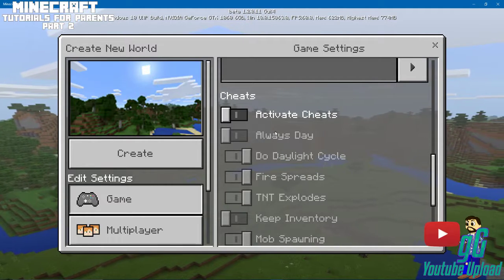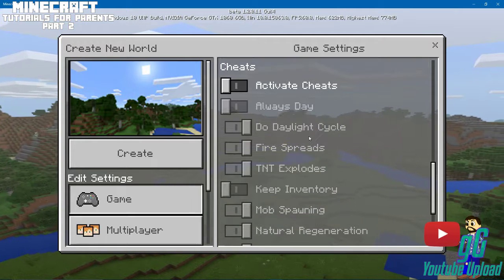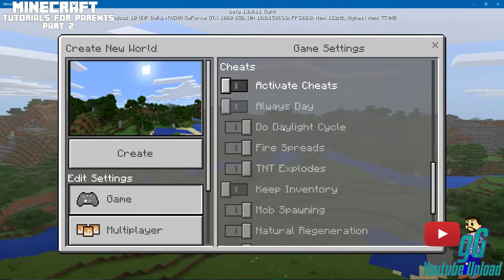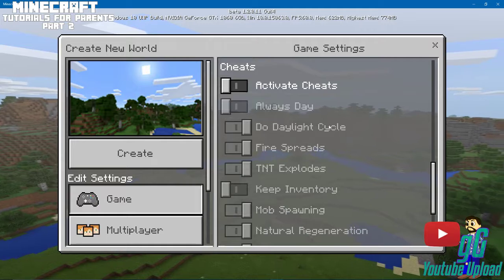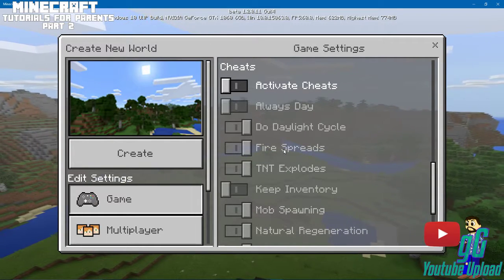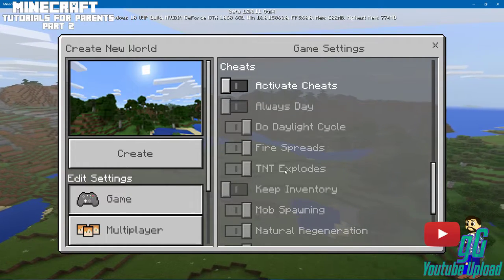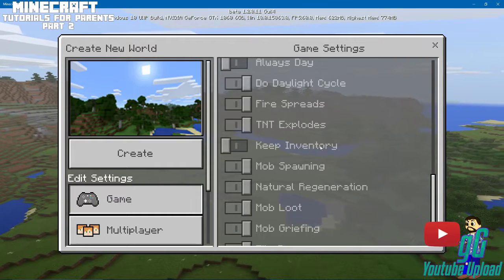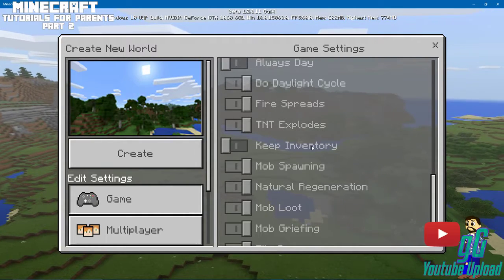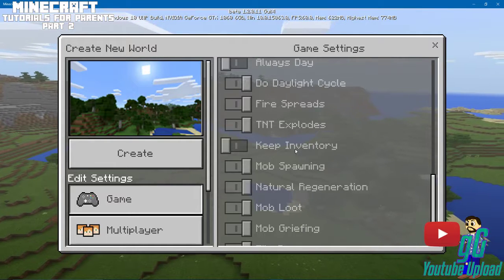What these game rules do: Always Day means it would never be night, which kind of defeats the purpose of the game. Daylight Cycle allows the natural cycle to run. Fire Spreads — you can turn that off so whenever you set something on fire it doesn't spread like crazy. TNT Explode — you can turn that off so people can't blow up your stuff, and that does happen sometimes.